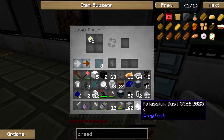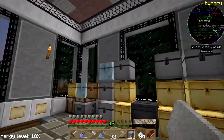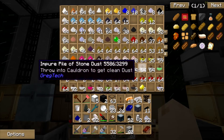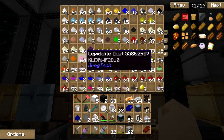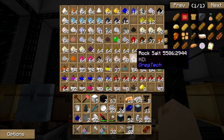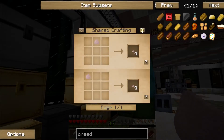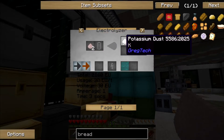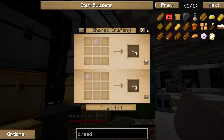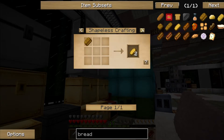Why would I think potassium was salt? Sodium chloride is what I need. Sodium... potassium chloride — I don't remember what table salt is. Rock salt! I've got rock salt. Can I make salt from rock salt? Potassium dust — I don't want potassium dust. Potassium is salt — I just want salt. How do I make salt? I'm sure I've got salt.